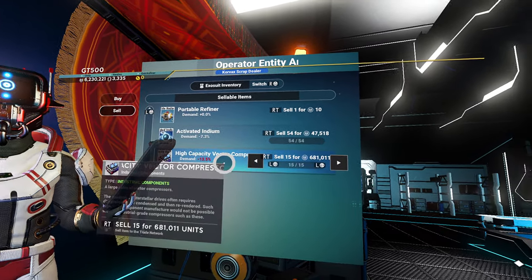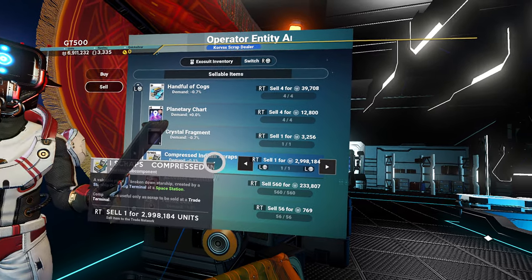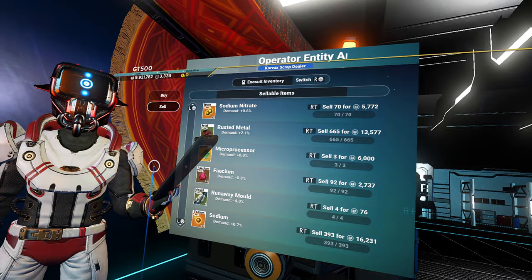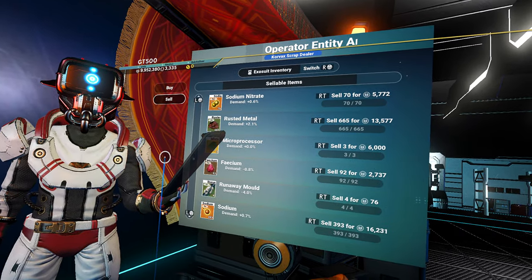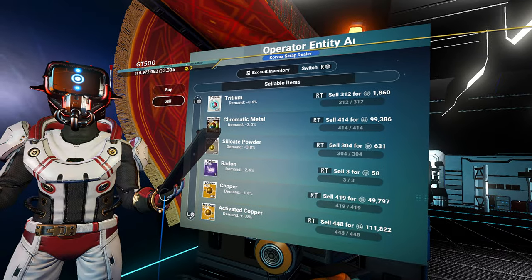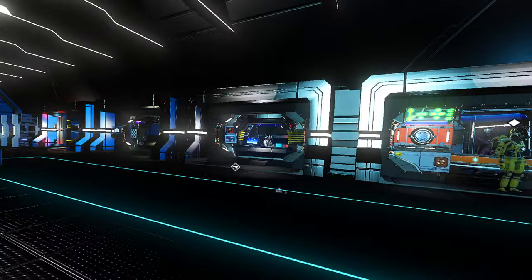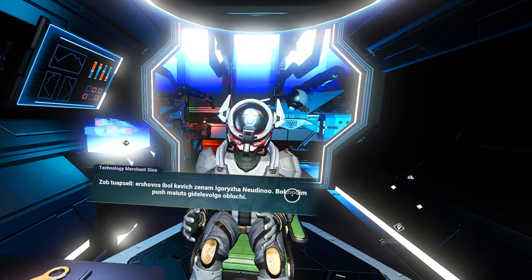High-capacity vector compressor - I think it was worth a little bit. Compressed indium scraps. I'm going to take a crystal fragment off my hands - units received. I don't think he was too thrilled about that transaction. He's not complaining. Back to the ship guy. There's a little floating eyeball bot behind you.